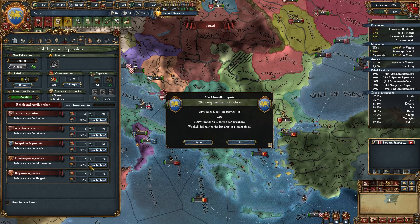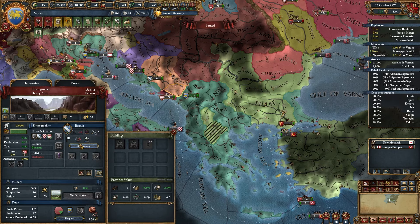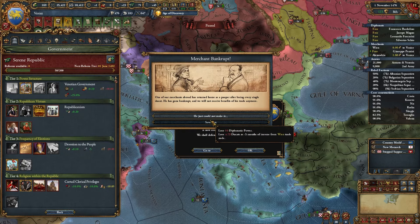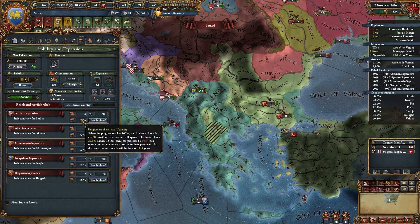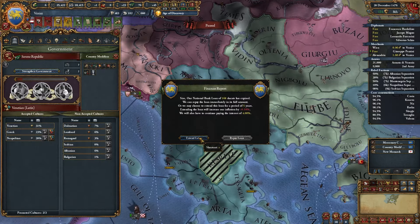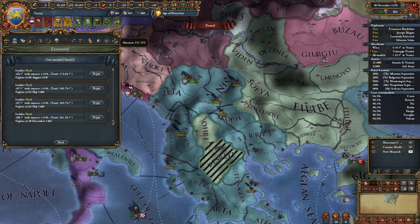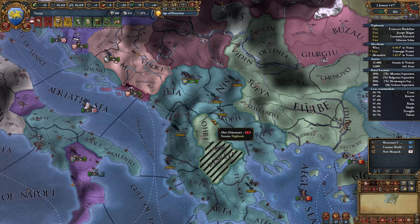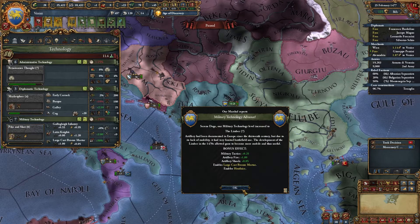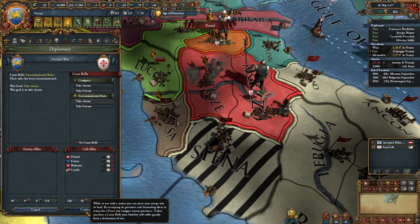I was just threatening a save scum so the game usually respects that in my experience - same with the rebels before, I threatened to save scum and look at them now. Definitely a viable strategy. We're going to try to stay republic because we're Venice - how often are we going to do this? It's like one campaign in a lifetime. I wish we were out of debt - you know you ever have that wish in real life too? Military tech 7 means cannons.